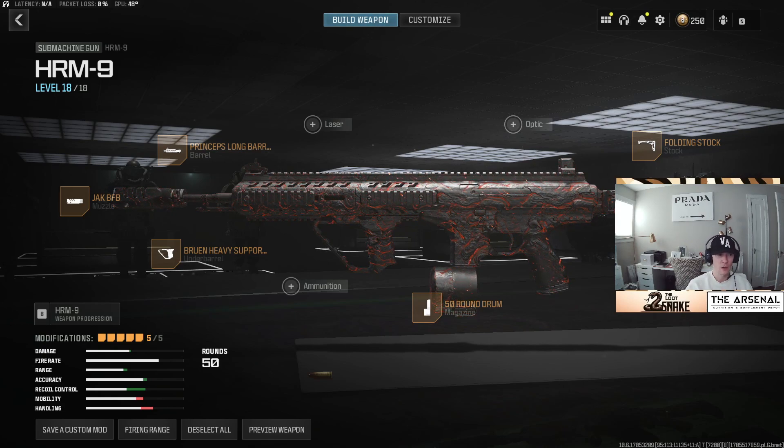Some people are comparing it to the Growl. I honestly feel like it has less recoil than the Growl, but I can see the similarities. In regards to running it as an assault rifle, you're going to want to run the Princeps Long Barrel, the new Jack BFB muzzle — we'll talk about that, it's crazy — the Bruin Heavy Support Grip, 50 round drum, and then I've been going back and forth between the stock as well as the rear grip.